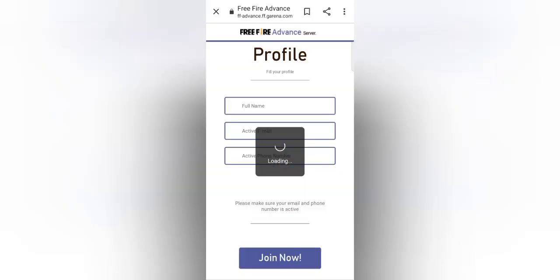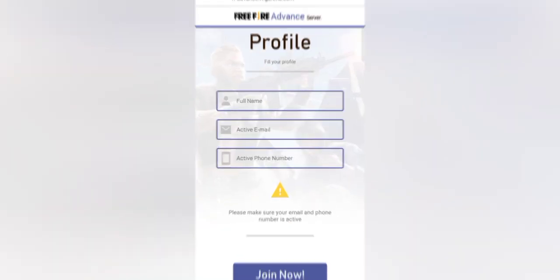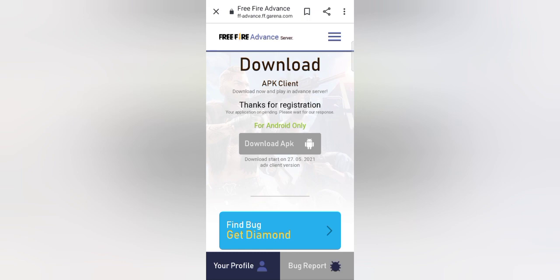Now we are on Facebook. We have a name, or a mobile number, or an email. If you have any information, you can find your data.